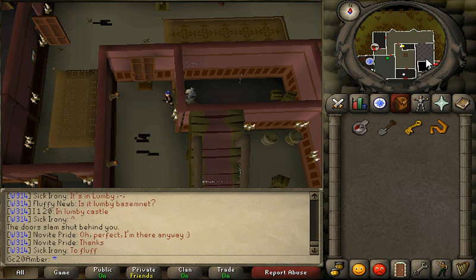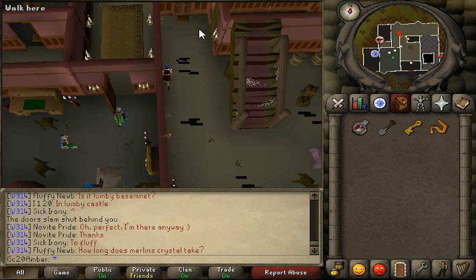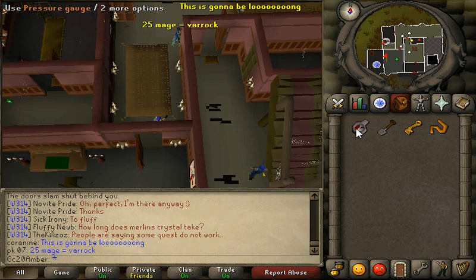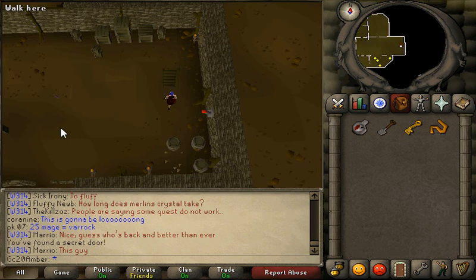Now we need to go down into the basement and have ourselves some fun — but it's not the regular basement by the kitchen. We are going to this area. Search the bookcase and go down this ladder here.